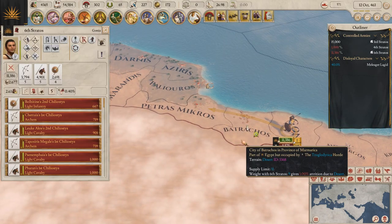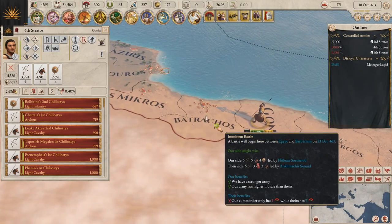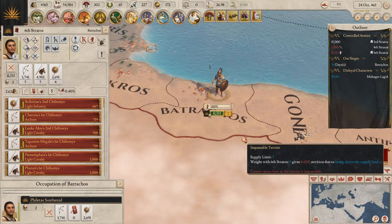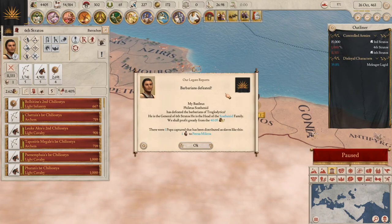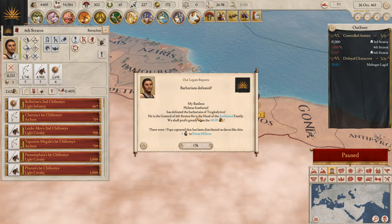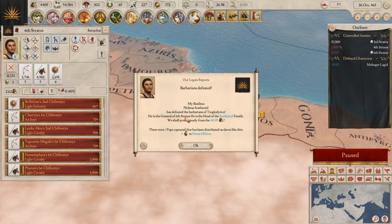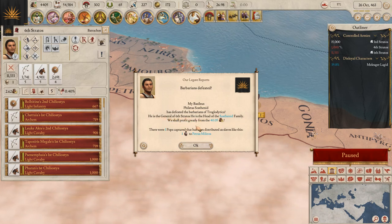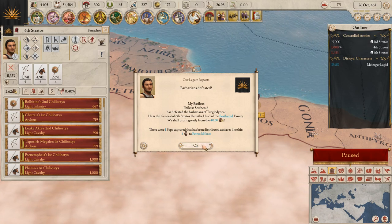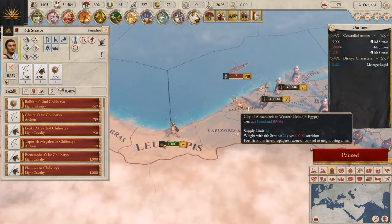We'll follow this guy — we're going to catch him here and we'll definitely win. The barbarians were defeated! Philatis Sostenid has defeated the barbarians of Trogladita. He is a general of six Strass. We shall profit greatly from the 40.05 gold. There are one pop captured and distributed as slaves — sent to Alexandria.